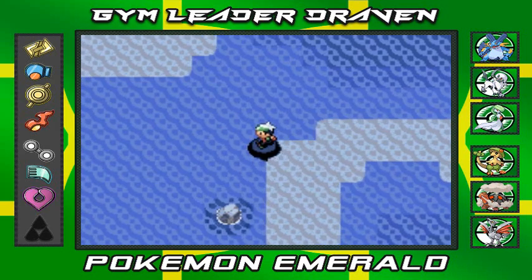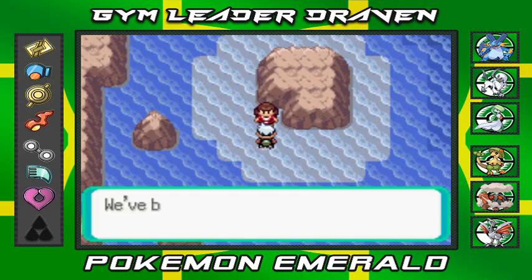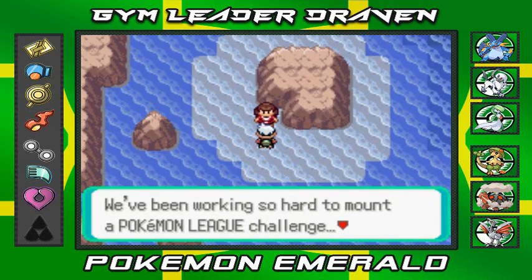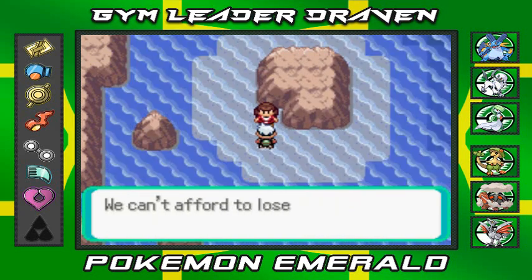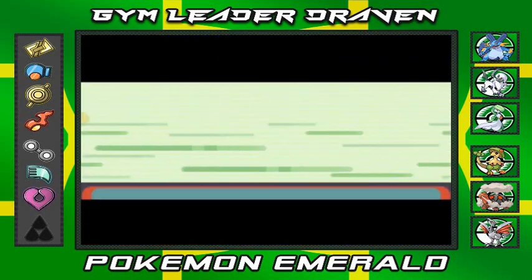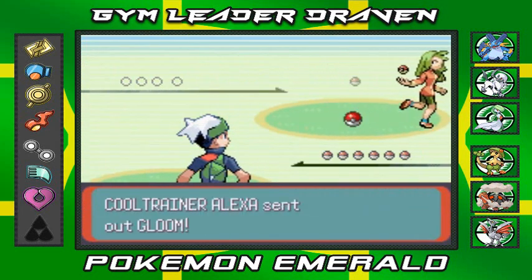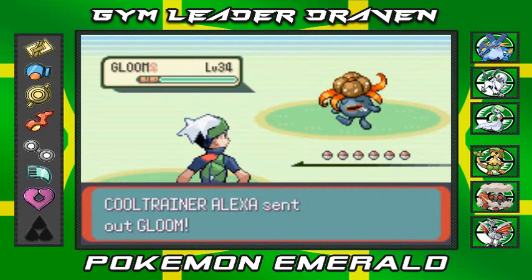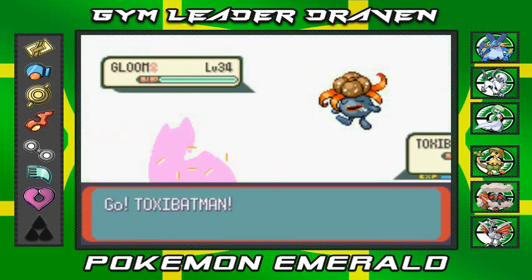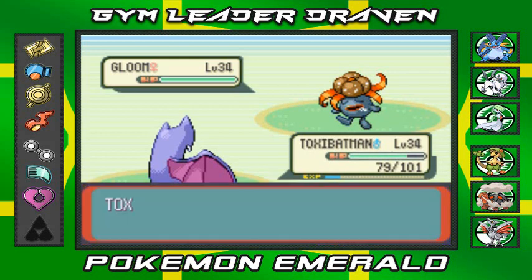We won't be going here until after we visit Sootopolis Town — it causes a chain of events. But right here we're going to be battling a whole bunch of trainers. We're working so hard to mount a Pokemon League challenge, we can't afford to lose. Cool Trainer Alexa wants to battle and she's coming out with her Gloom — that's awesome, we got a good advantage. Wing attack!